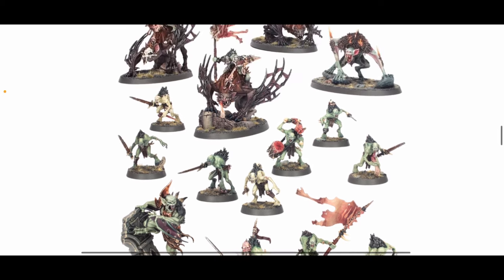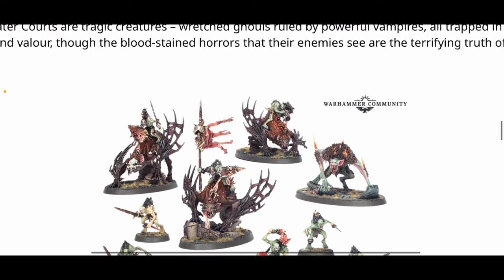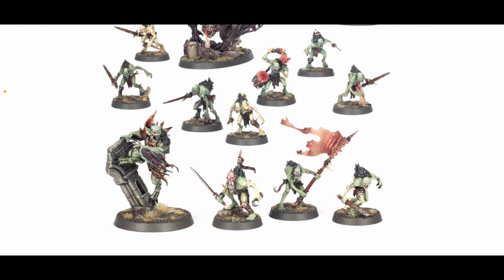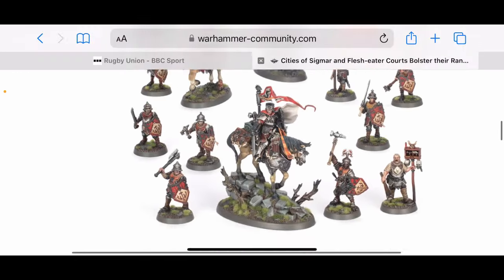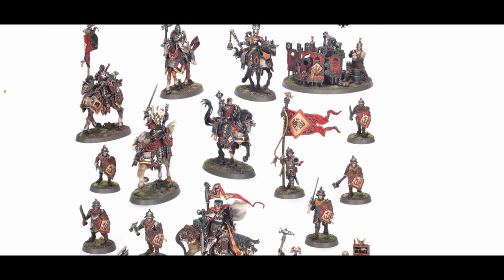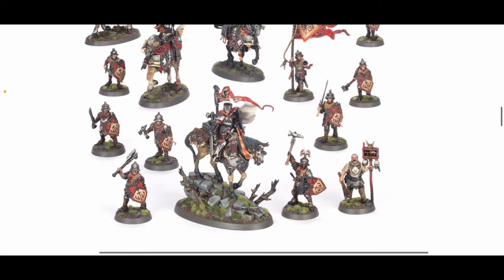Most of the content in these boxes, especially in the Flesh Eater Courts, is all pretty much new — except for the Aberrant Arch Regent, who I think has been around for a little while. I'm not sure if that's the new version or one very similar from a few years back. All the Cities of Sigmar stuff, we know that's all new. I think they look like decent forces, and if they're sensibly priced, it might be worth looking at.